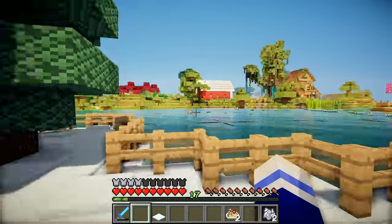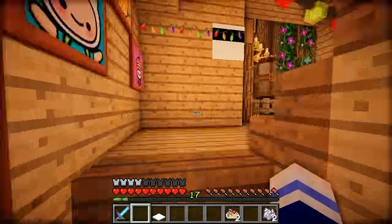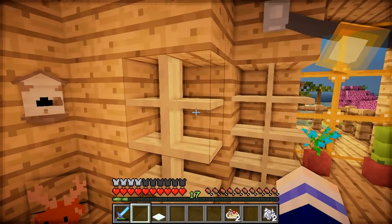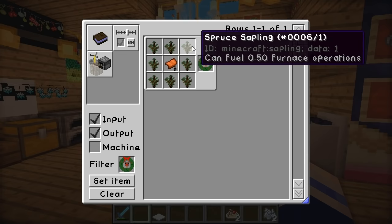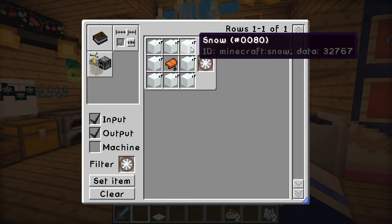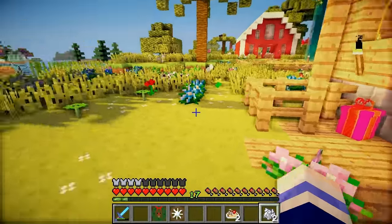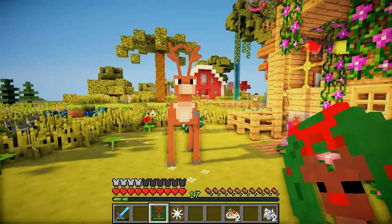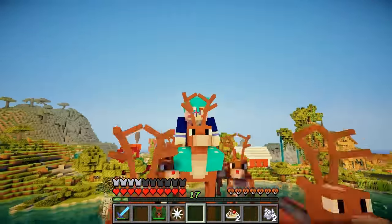I've just had the perfect idea - animal bikes! That's what our pets will be, they'll be animal bikes! Let's take a look and see which animal bikes we already have. None of them - there's nothing there! I think the best one to craft first would be the reindeer bike - we need a load of spruce saplings and a saddle. And then there's also a snow golem bike, so we just need snow and a saddle. Prepare to be amazed! The snow golem bike - it's not so amazing. But this is going to knock your socks off. Ta-da! Isn't he cute? And then we just fly - I could be Rudolph!